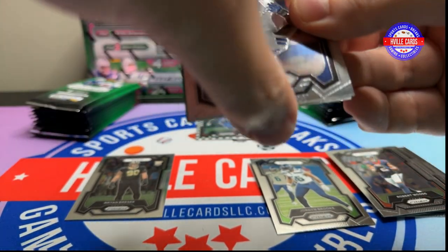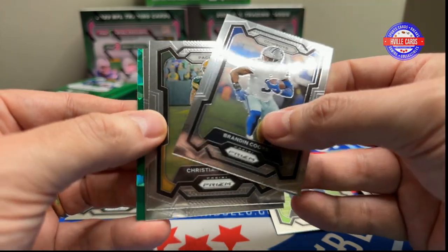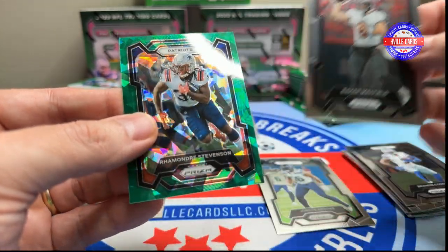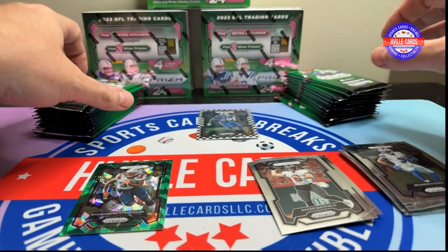Next pack. We've got Brandon Cooks, Christian Watson, Baker Mayfield. And the green ice is... Ramadre Stevenson.